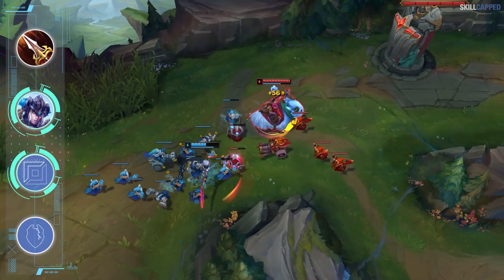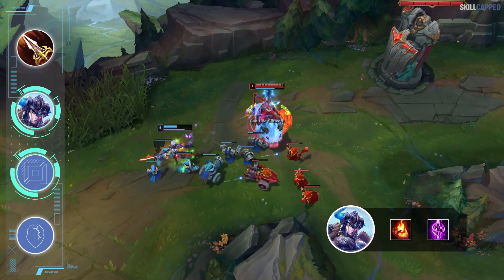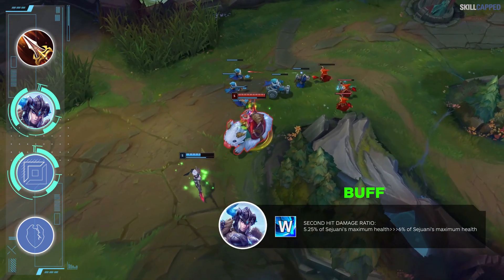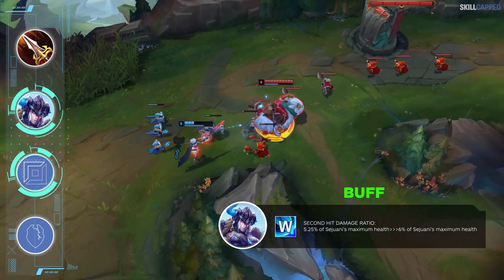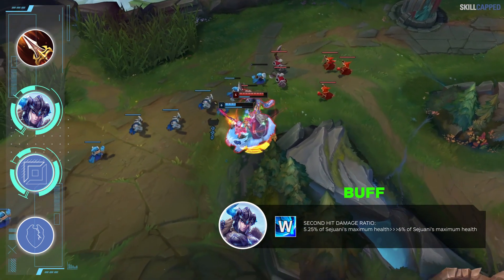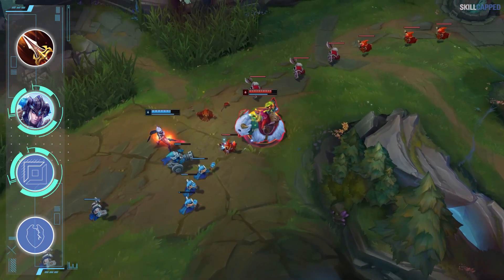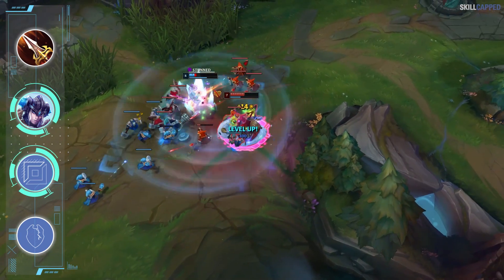A hidden gem in the top lane being played in Korea is Sejuani. The setup consists of running Ignite with Teleport to give you lots of early kill threat. Sejuani top actually wins a ton against meta picks like Ornn, Renekton, Fiora, and Malphite. She was just buffed in 11.4, boosting her W2 damage and bringing the W cooldown from 9 seconds at level 1 down to 5 seconds when maxed. Her damage is surprisingly strong and her lane opponents will likely never have faced a Sejuani top before, giving you a massive advantage.